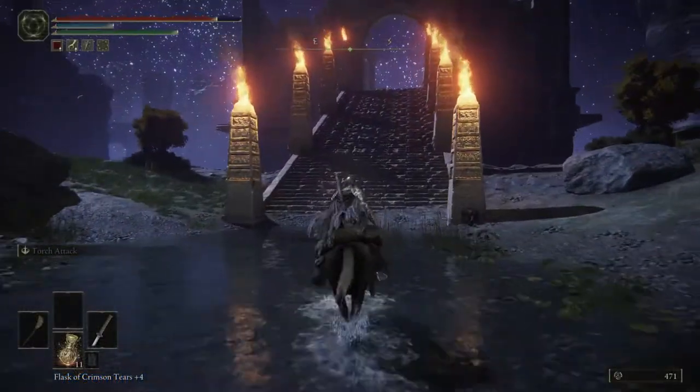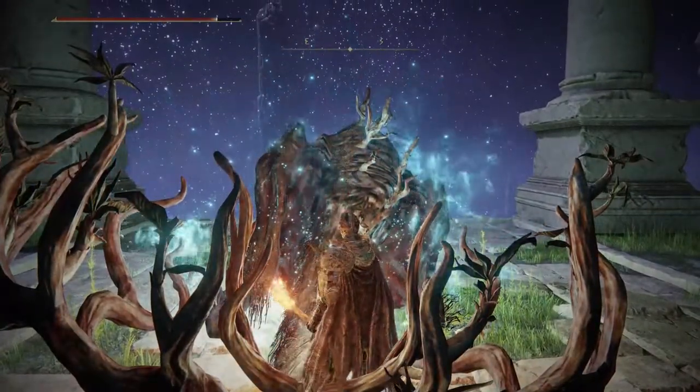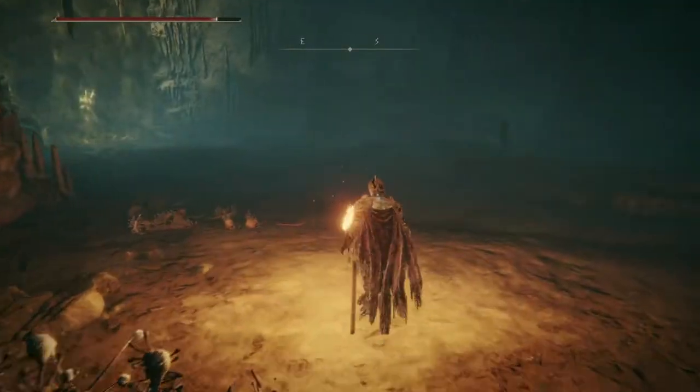Once you have all eight of the obelisks lit, head back to the Hallohorn Grounds and interact with the horned remains at the end of the ruins. This will teleport you to a secret cave somewhere else on the map for the boss fight. There isn't a Site of Grace here, but there is a Statue of Marika in case you die.